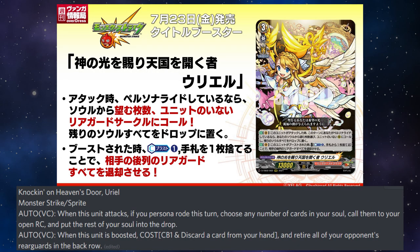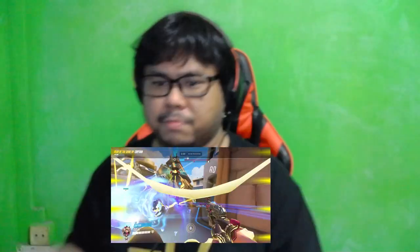Knocking on Heaven's Door, Uriel: auto on the vanguard circle — when this unit attacks, if your personal road is turned, choose any number of cards in your soul, call them to your open rearguard circles, and put the rest of your soul into the drop. Also auto on the vanguard circle — when this unit is boosted, by paying counterblast 1 and discarding a card from your hand, retire all of your opponent's rearguards in the back row. Nerf this.